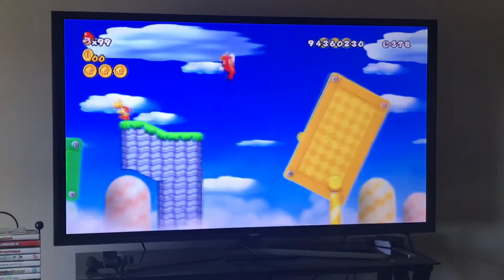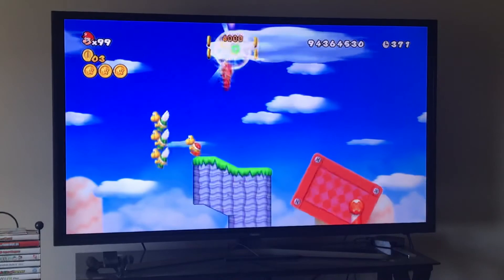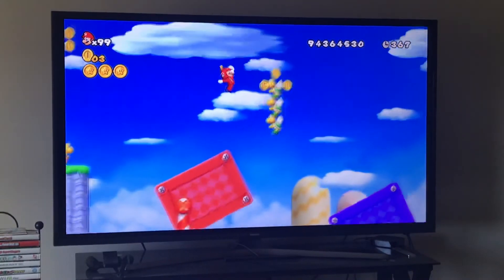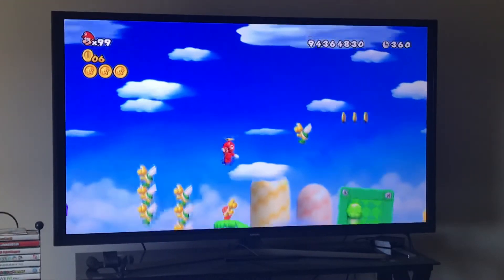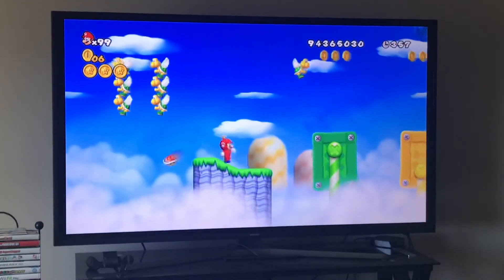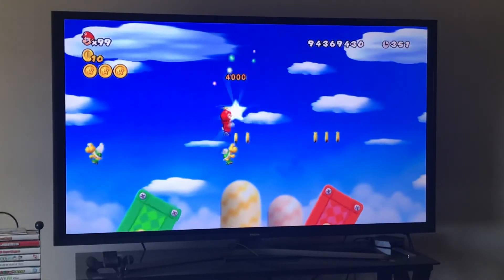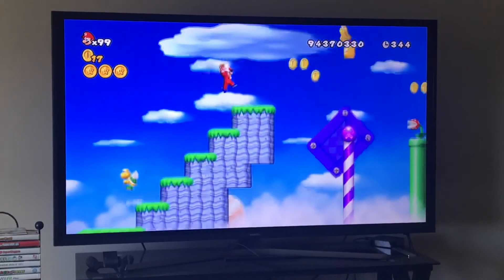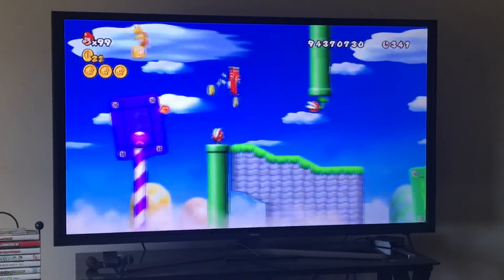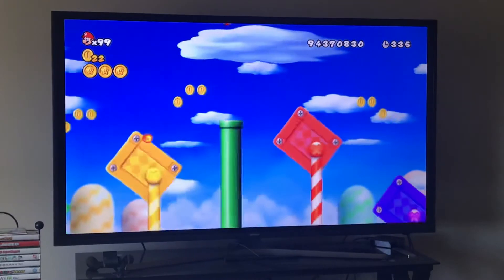The propeller suit is very helpful right here — you want to get your first star coin right there. Very simple, that's how you get it. Be very careful right here; you don't have a big window to do this without the propeller suit, but I recommend you have it because it makes it so easy. Our last star coin is right here — you want to go inside this pipe right here, and that's all you have to do.